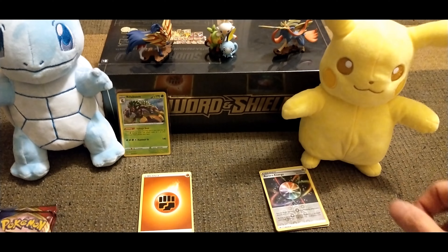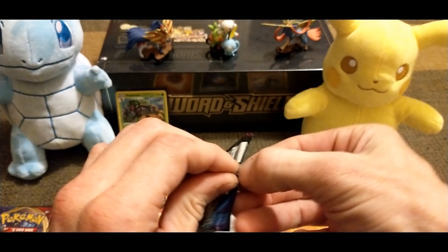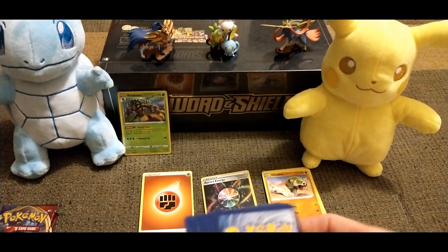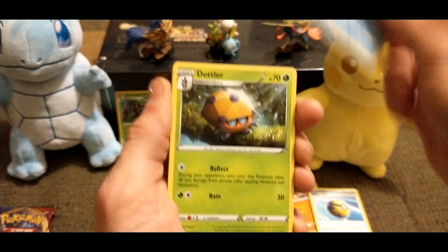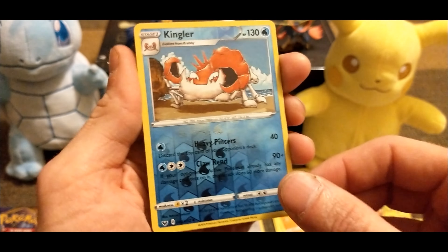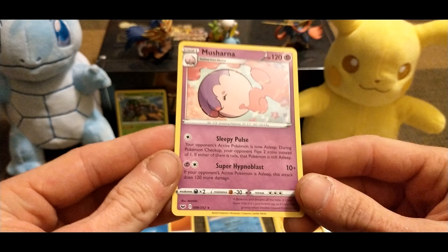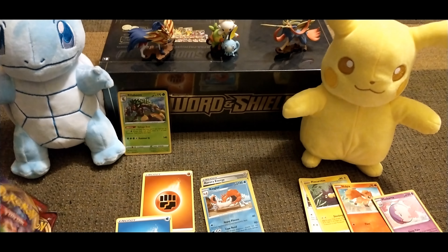Let me separate these here and make a stack for reverses. Grookey! Here's the code. Water energy, Quick Ball, Mantine, another Dotlar, there's a Grookey to go with the Rillaboom, Mudbray, Hoothoot, Pinchurchin, Vulpix, Kingler for the reverse, and on the end we got a Masharna. What I'm chasing, obviously, is one of the gold cards — the gold Zamazenta. I already have a couple of gold Zacians, but I would love to get the gold Zamazenta.